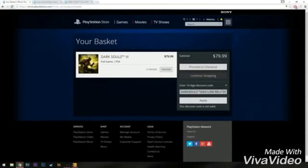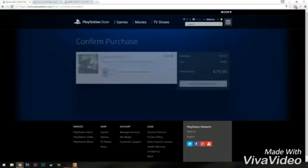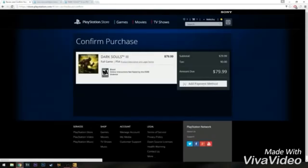When you press apply, it's going to say this discount code is not valid, but it did actually apply. When you proceed to checkout and it says add payment method, you don't want to do this. Now you actually got the game. Go check your email. You will have not email.